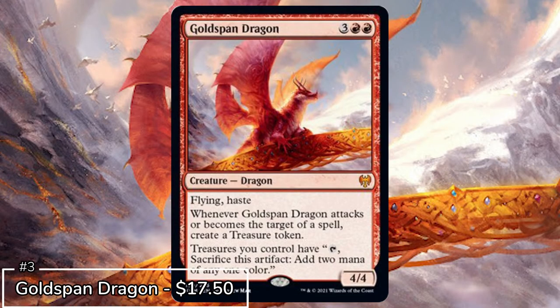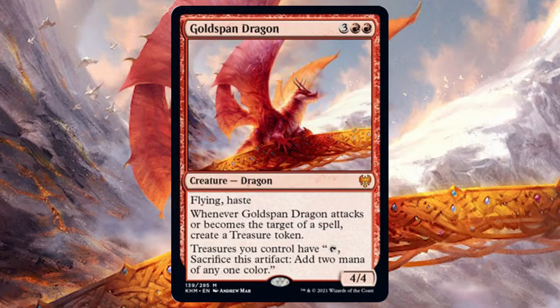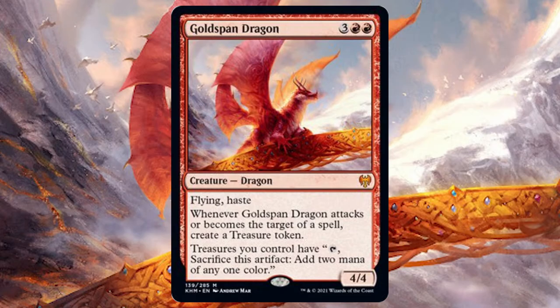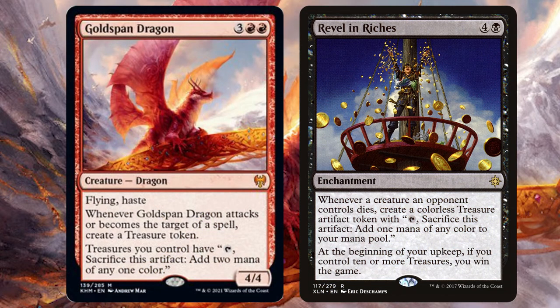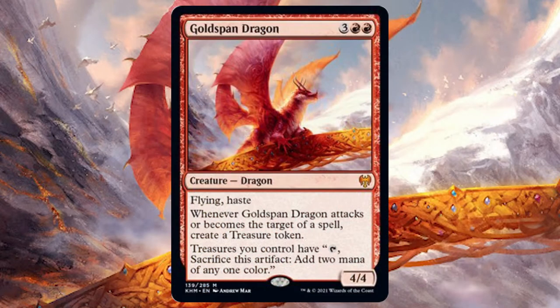For the next most valuable Kaldheim card we have Goldspan Dragon, a card that's seeing a very slow but steady increase in price. A flying haste 4/4 that creates treasure tokens you can sacrifice for double mana just offers so much value. It's non-legendary too, so if you're a fan of cloning cards you can really break Goldspan Dragon. Imagine this on the board with Rags to Riches — your opponents are going to be in such trouble. If you've got a deck with Magda as commander, you'll be searching for Goldspan very quickly.